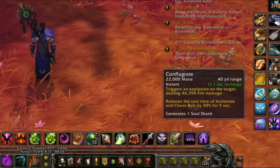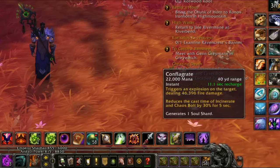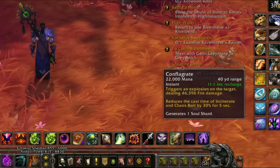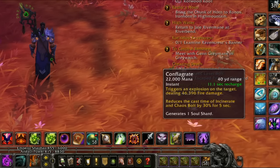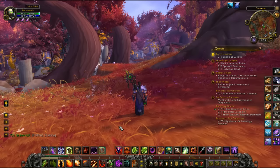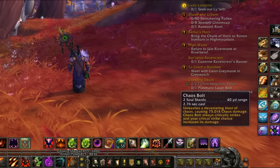We're then going to follow that up with Conflagrate — one, because it's instant cast, and two, because casting that then reduces the cast time of Chaos Bolt and Incinerate. And not only that, it of course gives you another soul shard, usually allowing me to cast a really fast Chaos Bolt.